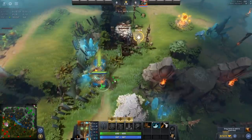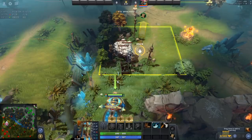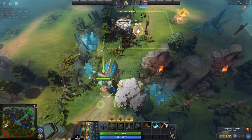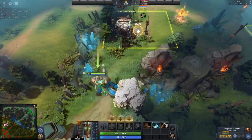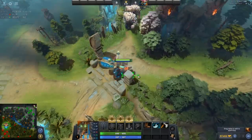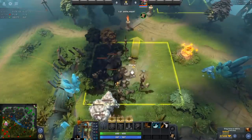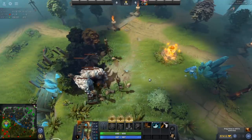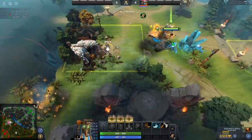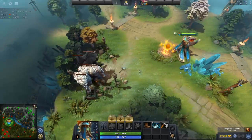Valve should probably buff this ancient camp stacking window, but if you cut the trees down there, it's much easier to stack because the creeps are at the very bottom of the spawn box. You can pull downward. If you haven't tried stacking these ancients, it's almost impossible — it's the hardest camp to stack in the game. But if you cut those bottom trees with Quelling Blade, which is only 130 gold, it becomes much easier.